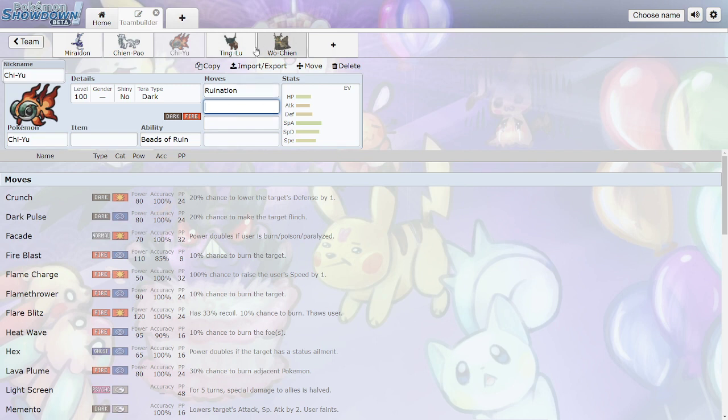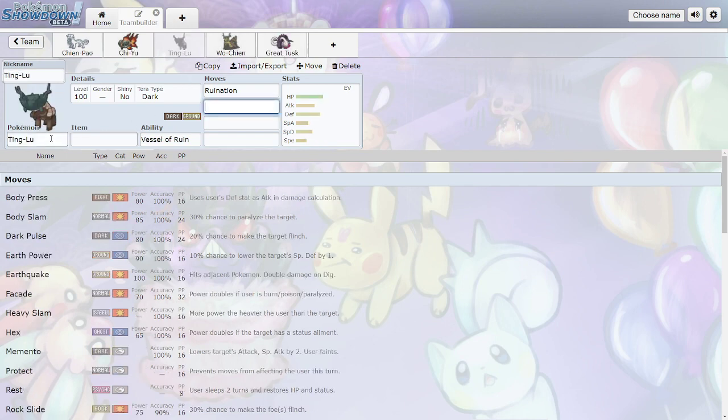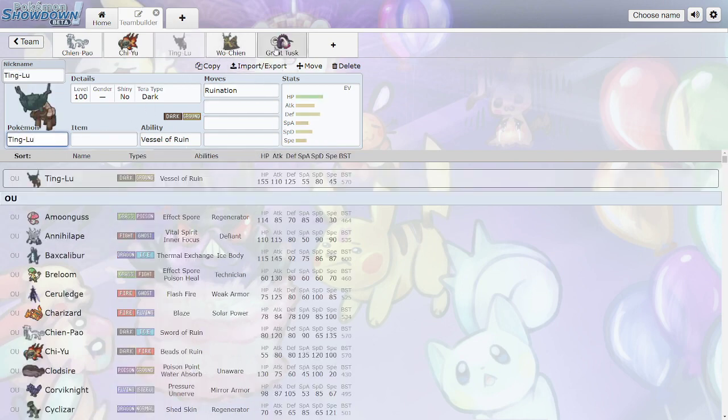The other two Ruin Pokemon are more defensive. They're still in OU, though the meta for other tiers is still being made.